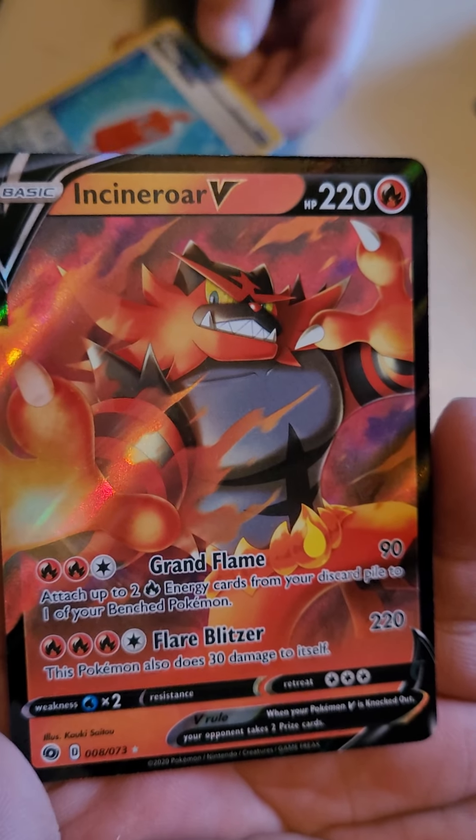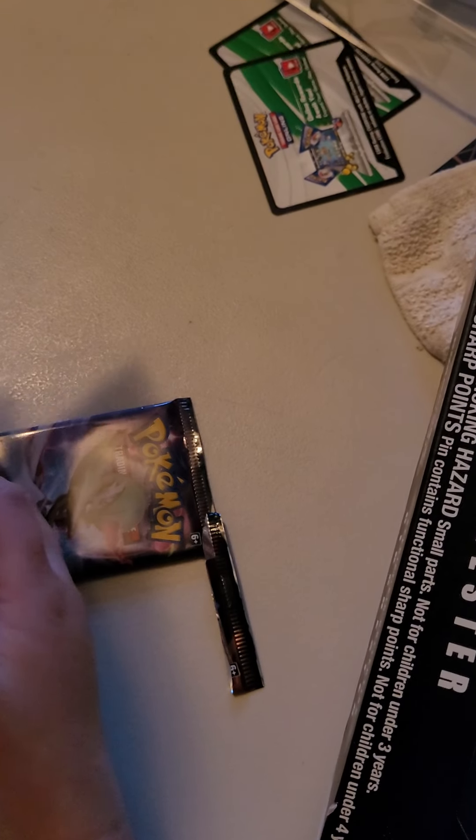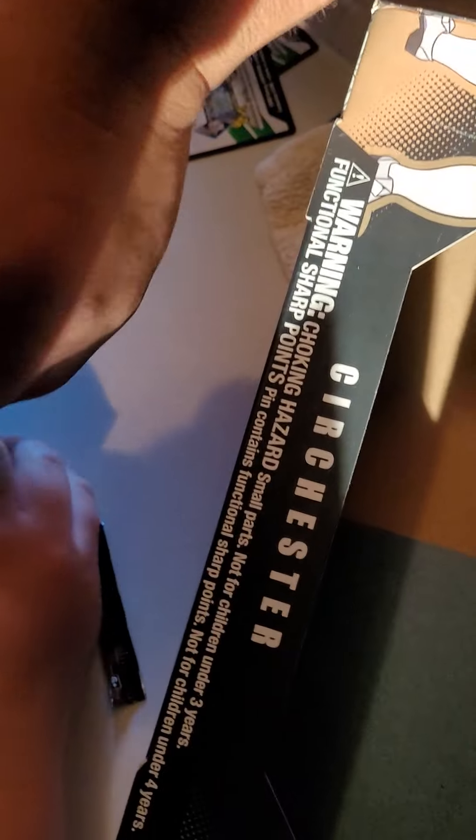Oh what is that - Incineroar! Oh gosh, Incineroar V! I don't know - I told you, the minute you see something like three or four energy cards, I saw the fire and I thought it was a Charizard. I was like okay. Josh, you can't close - April got an Incineroar V but why should Josh get a Charizard EX? Could you just do Josh first, then I'll just have him pull out because I don't think he knows how to do it.